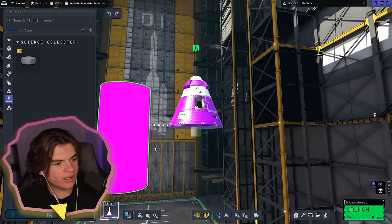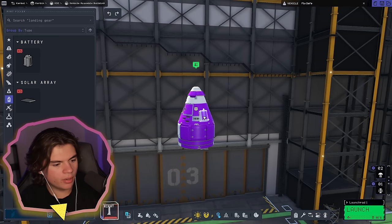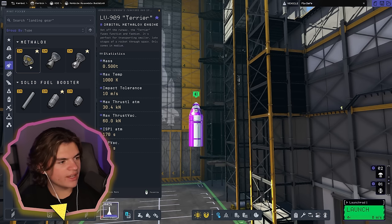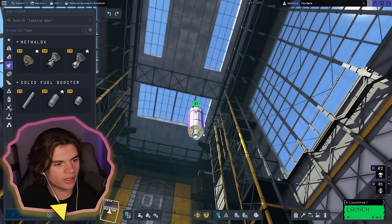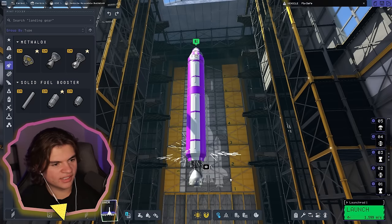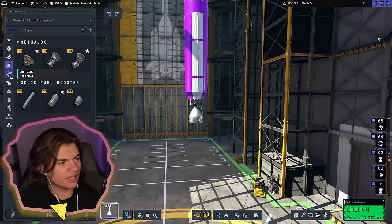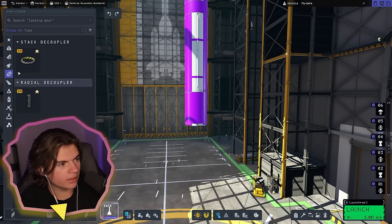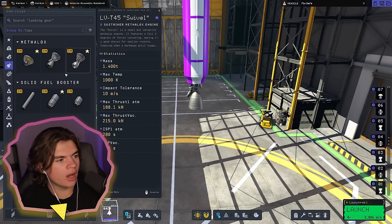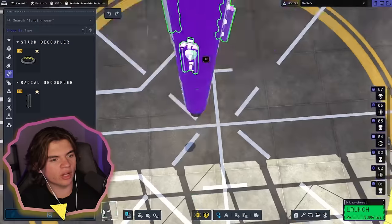We're going to put a science experiment here so this whole thing should come back. I'm going to put a battery on here. The Terrier engine is going to be our orbital engine — we're going to use that in orbit. This isn't a launch engine, this is our sustainer. This is our second engine — then we just need our launch section. The launcher engines push a lot more but they're not as maneuverable or efficient.